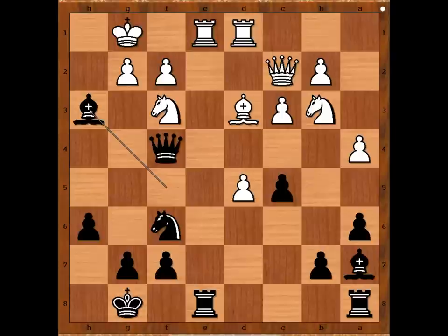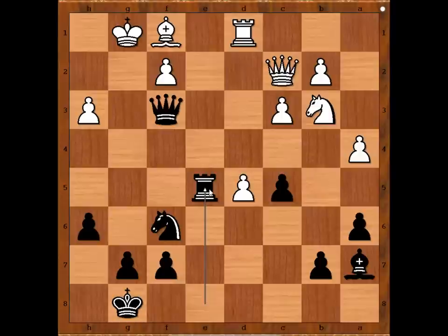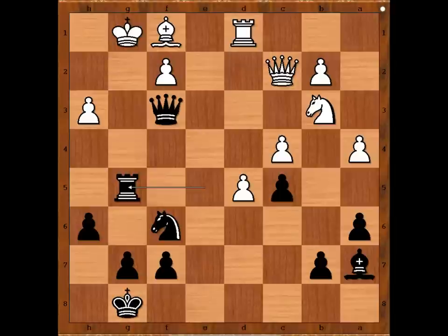Pawn takes bishop. Queen takes knight. Rook takes rook. Perhaps bishop to f1 was better — rook takes rook, rook takes rook, bishop to f1, defending the pawn on h3. But now rook to e5, threatening rook to g5. C4, rook to g5 check, king to h2. Black to move — what would you do? Please pause the video again and find the best move for black.